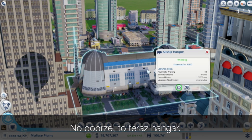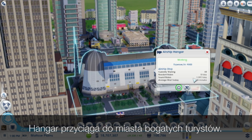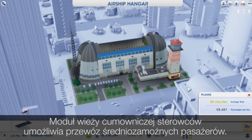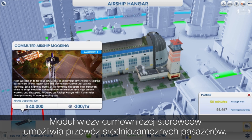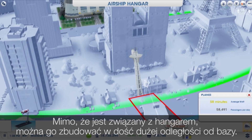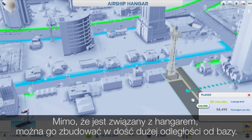The Airship Hangar comes with a blimp that brings high wealth tourists into your city. Once you place it, the blimp will go and pick up tourists outside your city automatically. The module, Commuter Airship Mooring, comes with a blimp that carries mid-wealth commuters. Even though it's a module from the Airship Hangar, the Commuter Airship Mooring can be placed a far distance away from the base building.